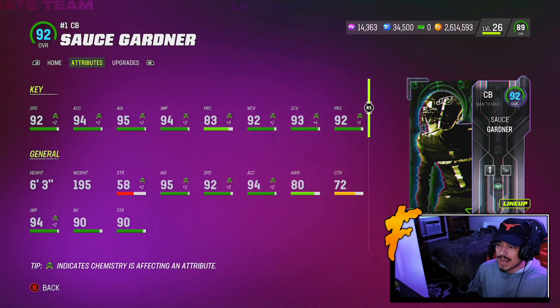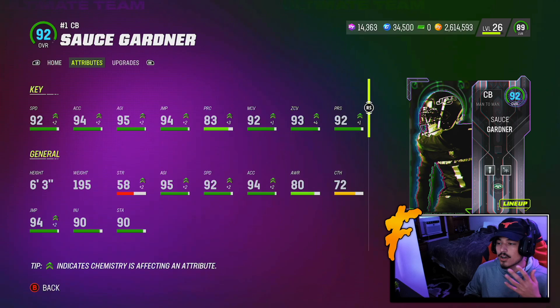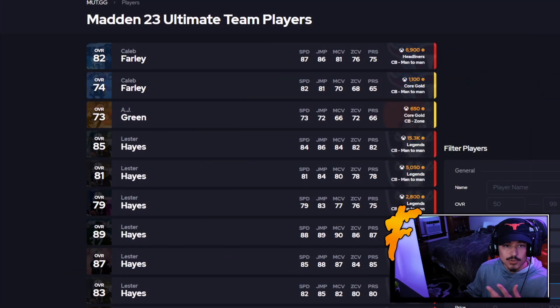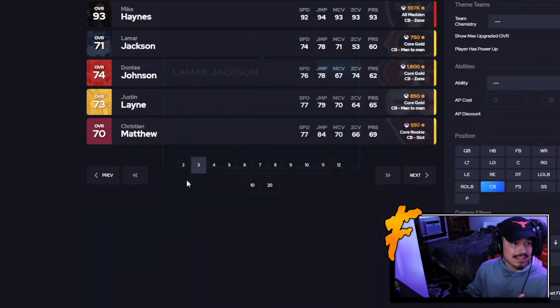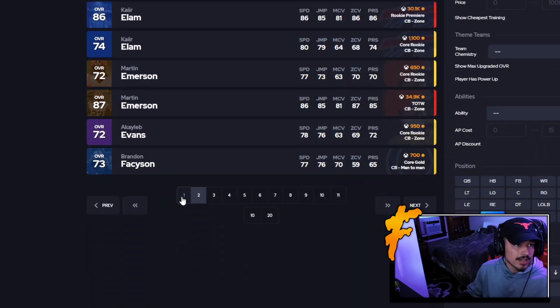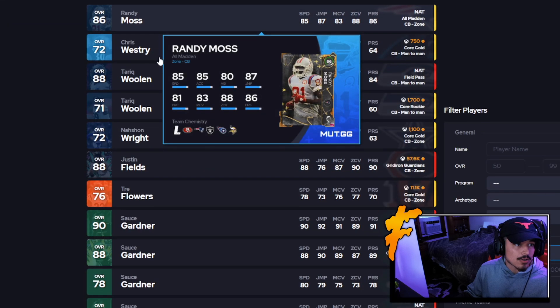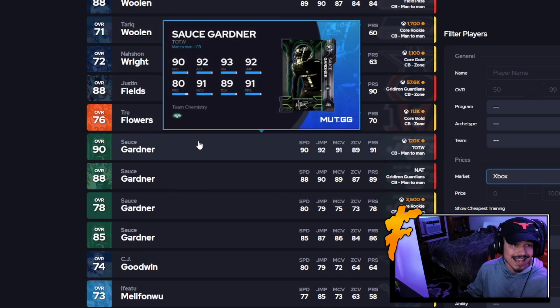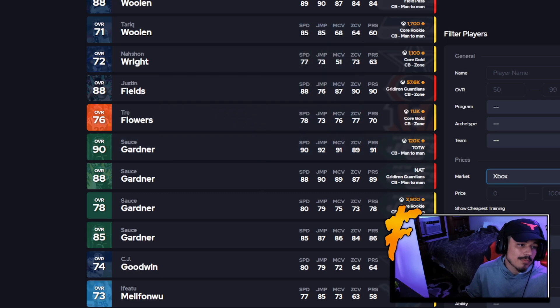On the other hand we have Sauce Gardner — a card that I think could and maybe should be on everyone's team right now. If we look at the cornerback landscape and sort by height, even on page three there isn't really any top tier corner with the height and speed combination that Sauce has. He's the tallest and fastest in the game right now with 90 speed and 91 man coverage.